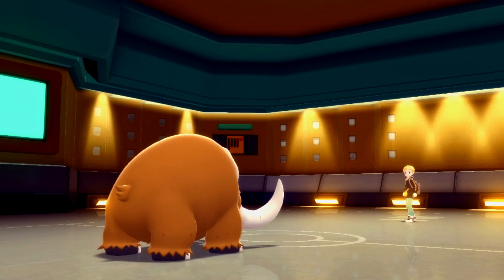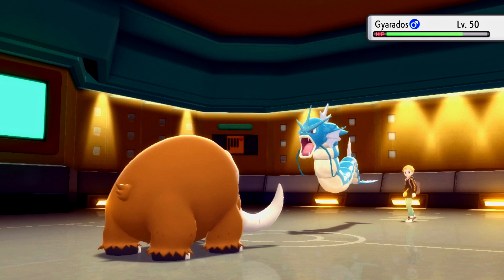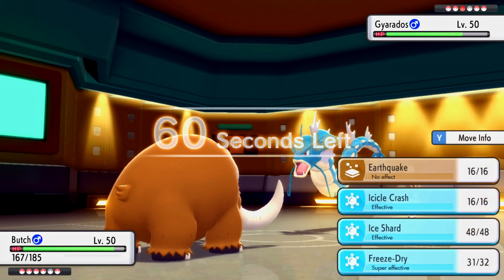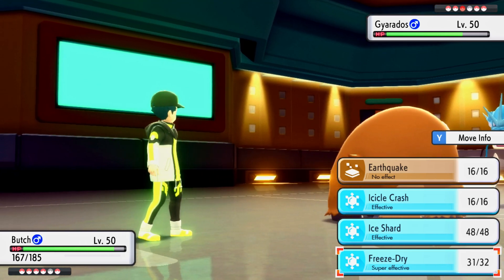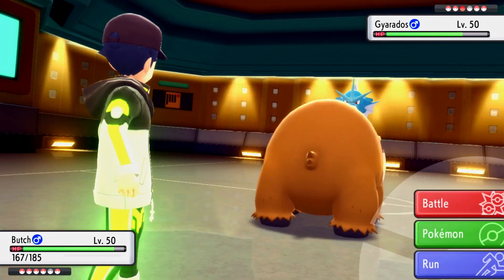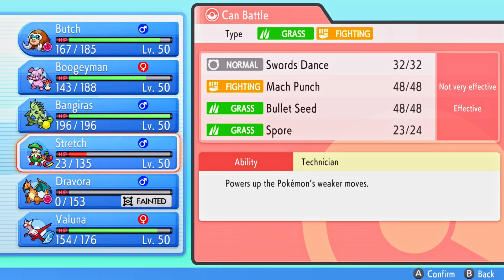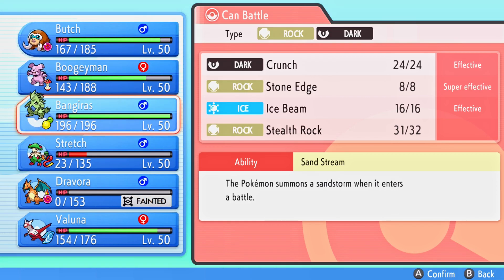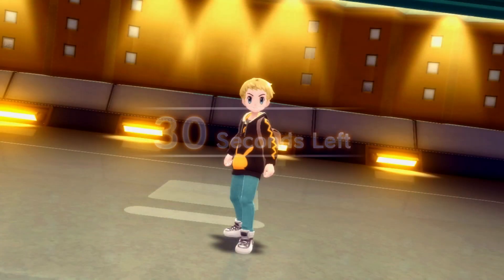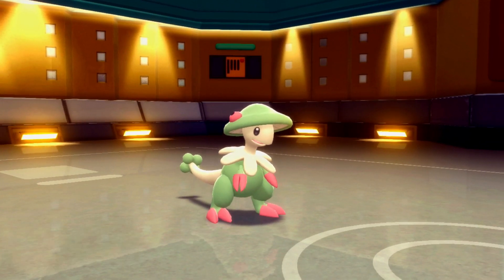He's going into Gyarados - tough situation. If I switch out he can Dragon Dance, and my Latias which is Choice Scarfed and could outspeed it is asleep. Do I go for Freeze Dry anticipating the Dragon Dance, or make the safer switch? Grumble could switch in, or alternatively we could sack Breloom now that Gastrodon's gone. I think we sack Breloom - let's get Breloom in there to just die. He goes for Waterfall - even better, because it means I get a free switch-in.